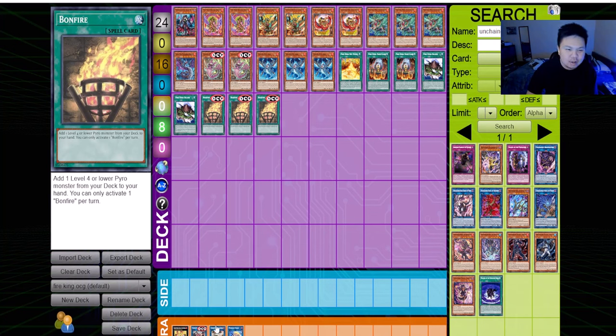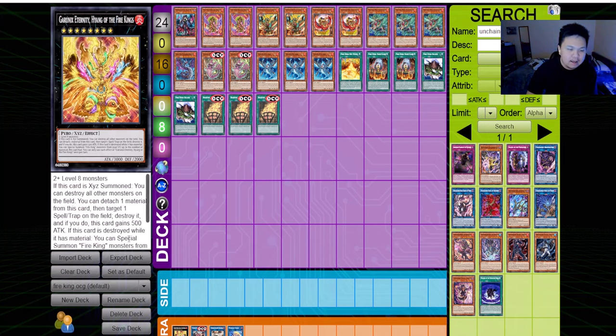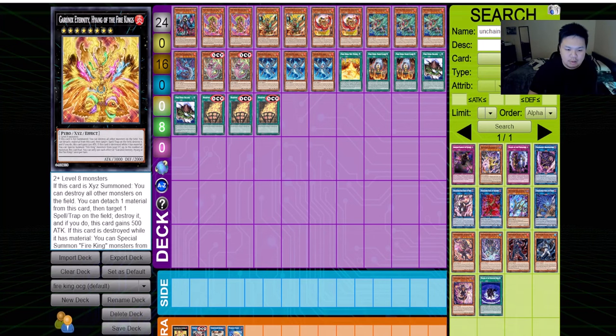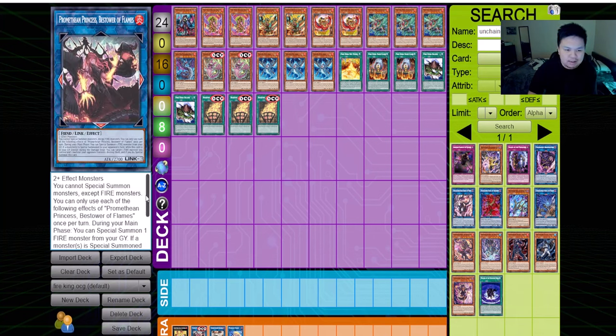Fire King He Yang acts as a Torrential Tribute on your opponent's turn, and when it gets destroyed it can switch something back to fire king monsters. With the new Promethean Princess, this card becomes even more insane. Promethean Princess is ban-worthy — it's absolutely crazy. It requires two plus effect monsters, not even fire monsters, while Sunlight Wolf requires two fire effect monsters. Generic two-plus effect monsters for a card this powerful makes no sense.